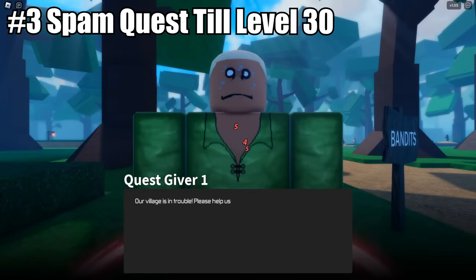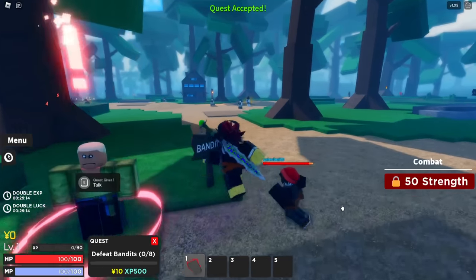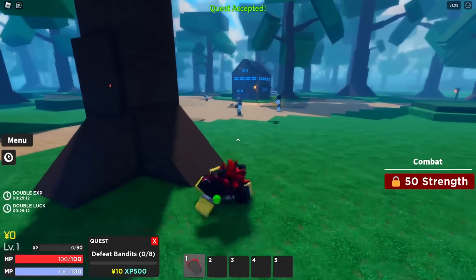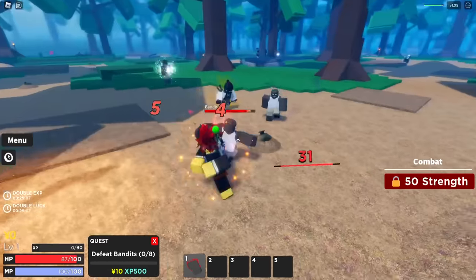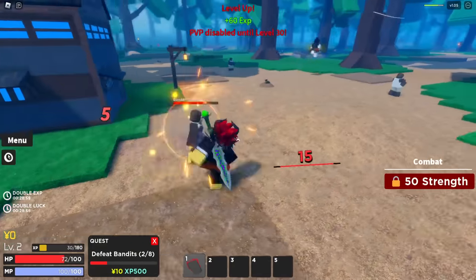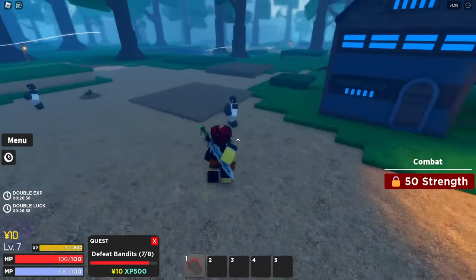After using the codes, they should give you double EXP, and within about 10 minutes you should be able to reach level 30 and get your first grimoire. Just repeat the quest steps over and over again — first aim to get to level 10.